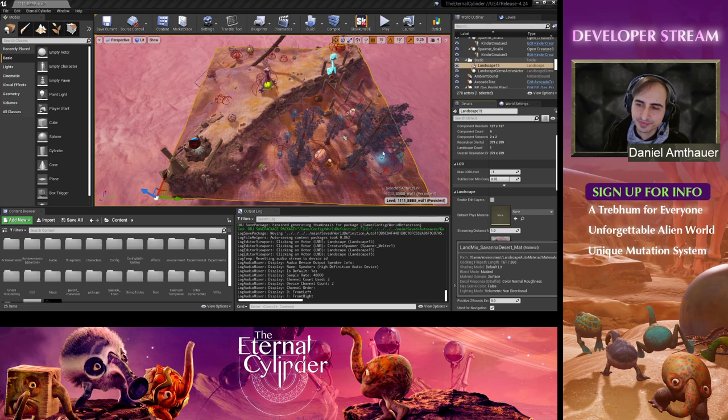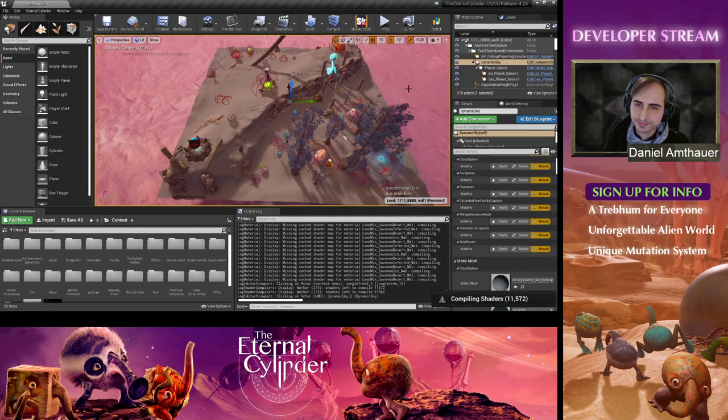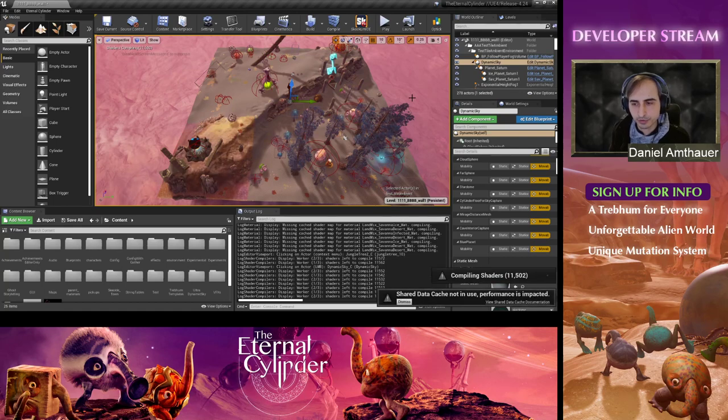Everyone wants to know: have multiple manual save slots been implemented, or will they be? We don't have that planned for the initial release — it's not that it's super difficult, we just haven't had time to get around to it with everything else we're working on. It would be something we'd like to add after release though.